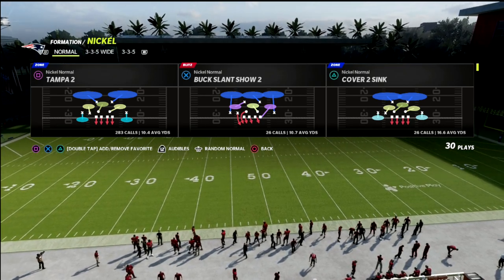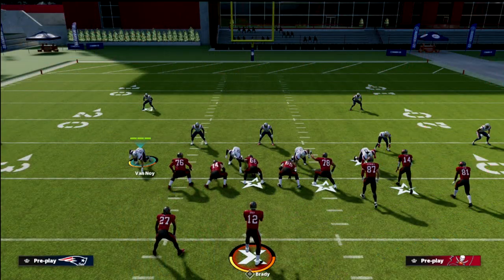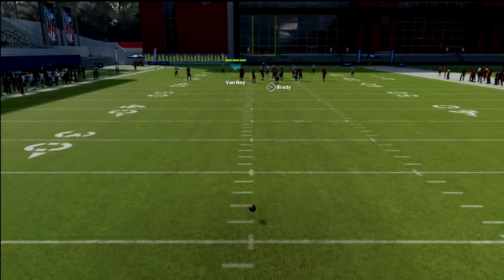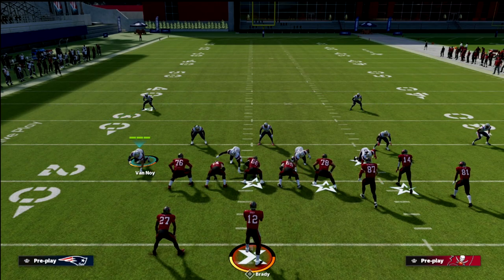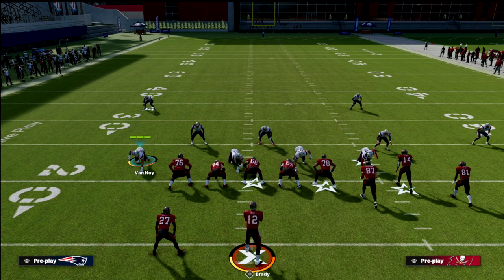The play we're going to be talking about today out of 3-3-5 normal is Tampa 2. The reason we want to come out in Tampa 2 is a couple of reasons. The first is that we get the vertical hook. The vertical hook is, in my opinion, the most important zone in this game to understand — it's the only zone that gives you a real shot at stopping wheel routes as well as zigs, hitches, slants, and posts.